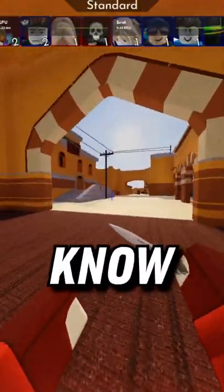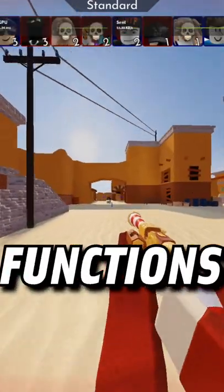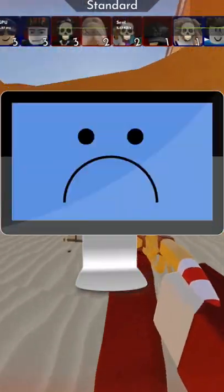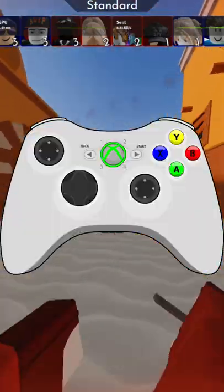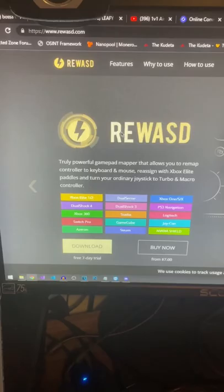Here's how to get controller aim assist on computer. Not a lot of people know this, but most computer games actually have built-in aim assist functions. You can trick your computer into thinking you're using a controller, giving you aim assist on mouse and keyboard. ReWASD is a program that allows you to do this, and it's extremely easy.